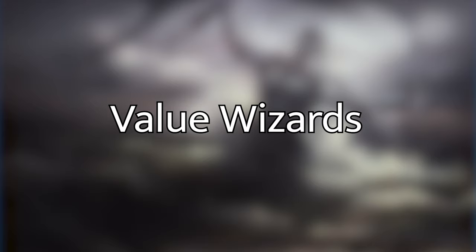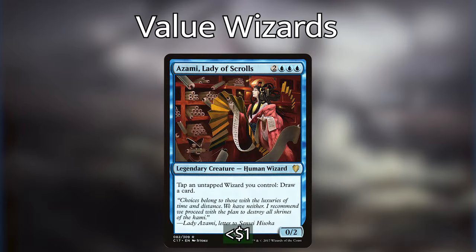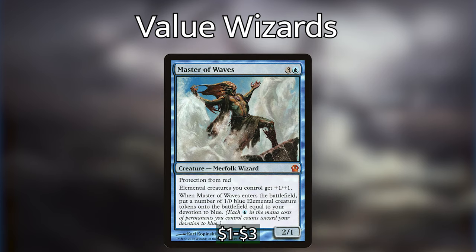In addition to wizards with Enter the Battlefield abilities, we're also playing some other wizards that don't have ETBs but have a lot of utility in the deck. First up, we have Azami, Lady of Scrolls, and she is bonkers in this deck. We can tap an untapped wizard we control to draw a card, and she's a powerful commander on her own. In fact, you could probably just switch Nabhan for Azami if you ever get bored, and the deck would still work pretty well. We then have Master of Waves, which is a really powerful card and could also be a win con. When he enters the battlefield, we create a number of 1/0 blue elemental creature tokens equal to our devotion to blue, and the elemental creatures we control get +1/+1, and he has protection from red.